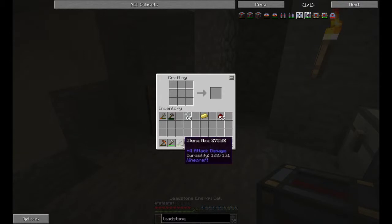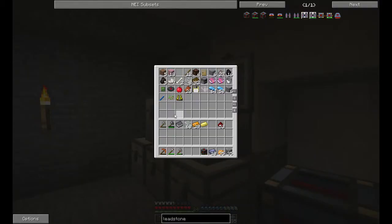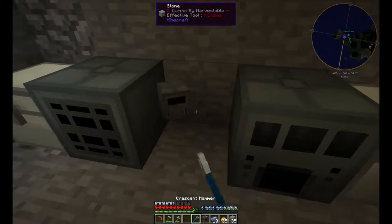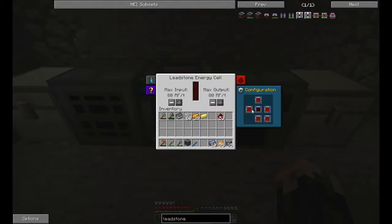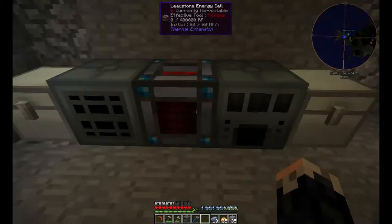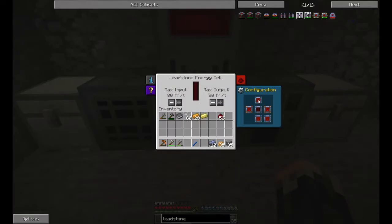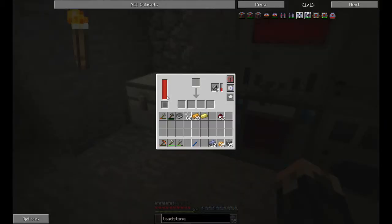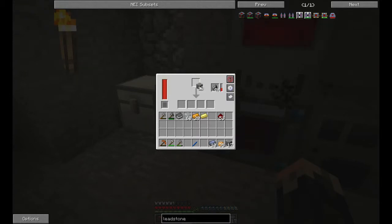Excellent. So what I want to do now is use my crescent hammer — I want to put the energy cell right here. We're going to set the left side and the right side to output power. I haven't used an energy cell in a while, so we're going to find out. Alright — it's getting power from the top, that's blue, and I believe it should be outputting power too. These are full, so let's start using one. Looks like it's charging up, so perfect.